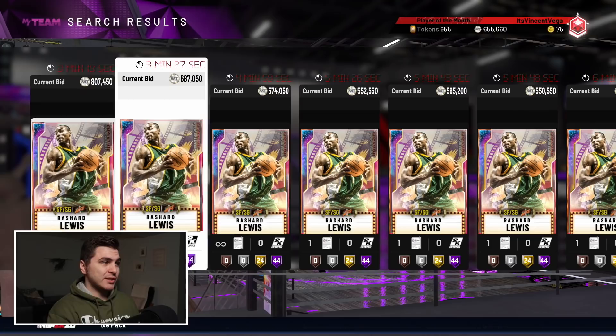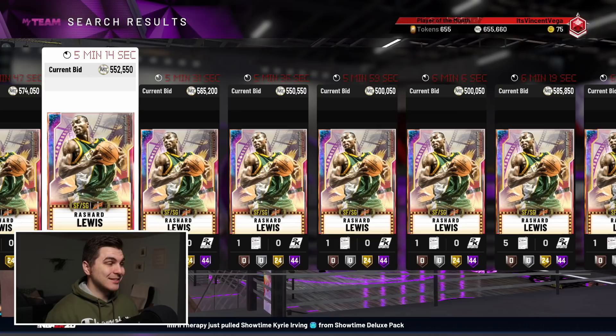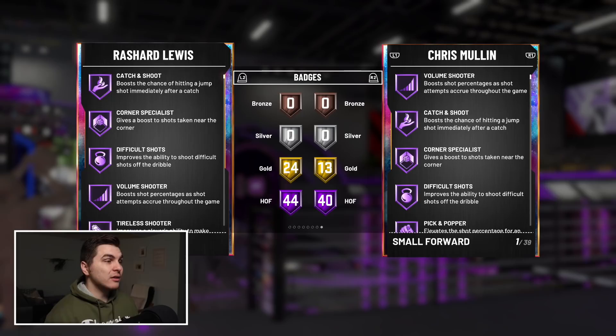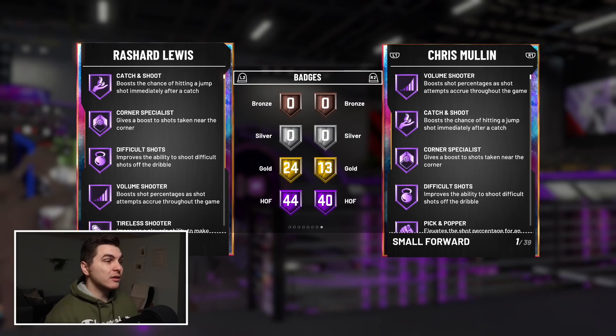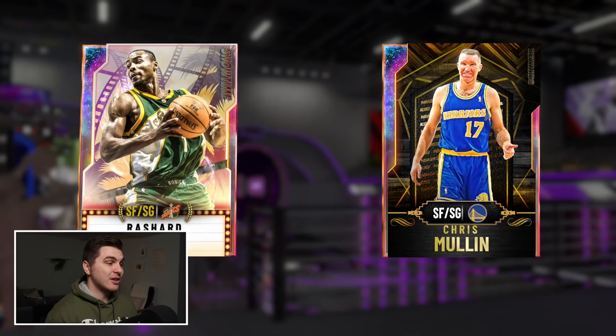These packs are loaded: Rashard Lewis, GOAT Magic Johnson, C-Web, Shaquille O'Neal, and Jimmy Butler — a ton of really good budget diamond and pink diamond cards. Danny Manning is ridiculous — if you're on a budget, pick up a Danny Manning. They also got a cheap LeBron in here, and this Shawn Bradley looks epic. You can lock it all in for Kareem Abdul-Jabbar, which is just like, what are we doing here, 2K?